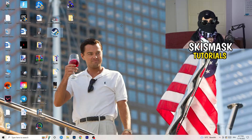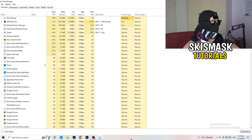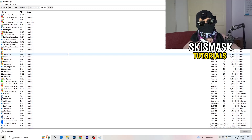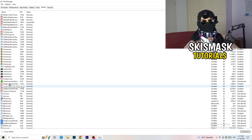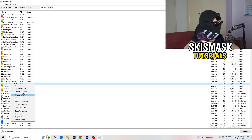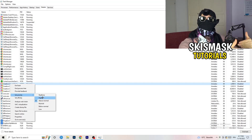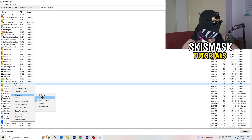Right-click the taskbar and open Task Manager. Go to the Details tab at the top. Find your game and launcher in the list, right-click, and hit Set Priority. For me it's either High or Above Normal. This basically sets your PC's priority to focus resources directly into your game, which will increase your FPS a lot.